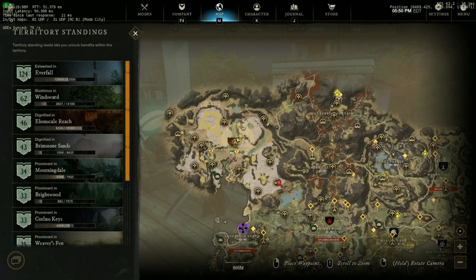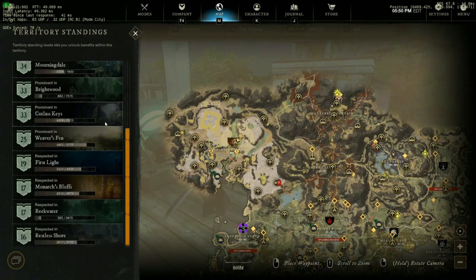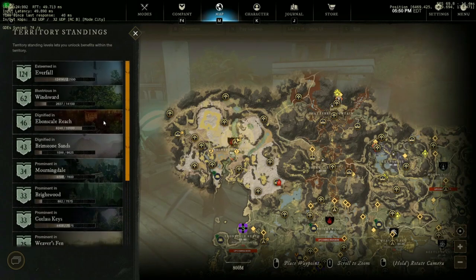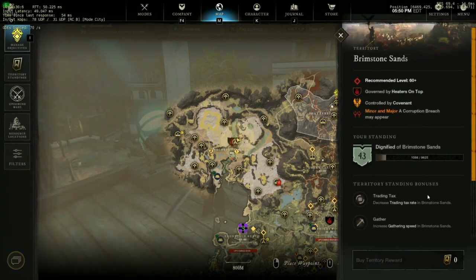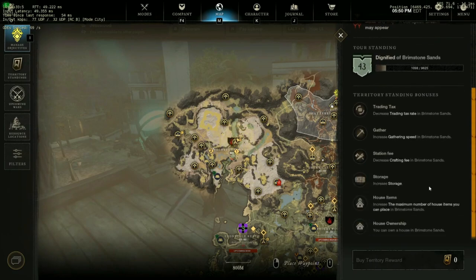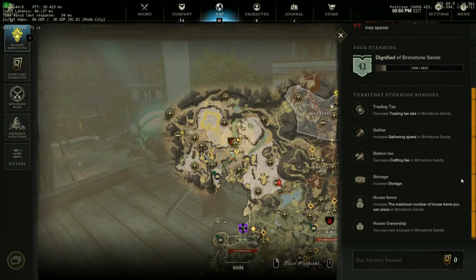So first, what is territory standing and why is it so important? Territory standing is basically this game's version of reputation. When you do anything — craft, kill monsters, quest, just about anything — you will gain territory standing in the region in which you did the activity. The first reason it will be important is so you can buy a home, and then have access to higher tier homes later. As you gather more reputation you will level your standing, which unlocks perk cards offered at each level. At each level you will be offered multiple potential perk cards and you will have to select between them. The unfortunate part is that you can't respec, so your standing choices are permanent.